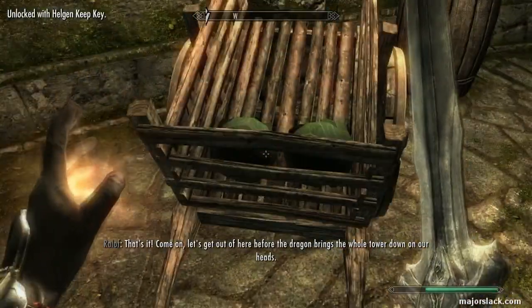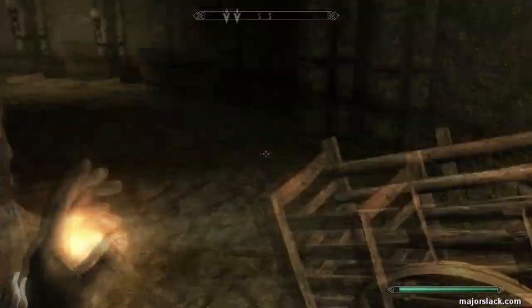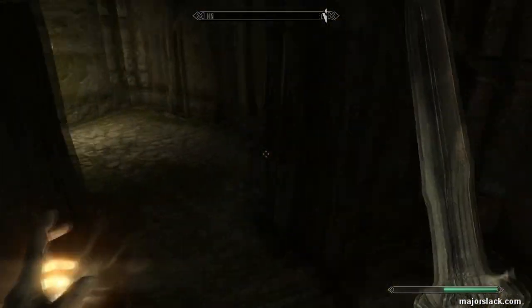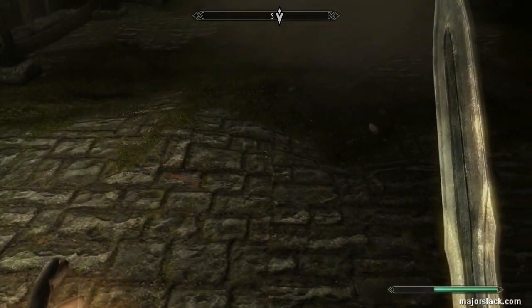Make sure you grab these cabbages here. You might get lucky and loot some tomatoes in one of these sacks. If you do loot some tomatoes, you'll be able to make some vegetable soup in Riverwood instead of having to wait until Whiterun. For more information on that, check out my How to Do Perpetual Power Attacks video — I'll put a link to that in the video description.